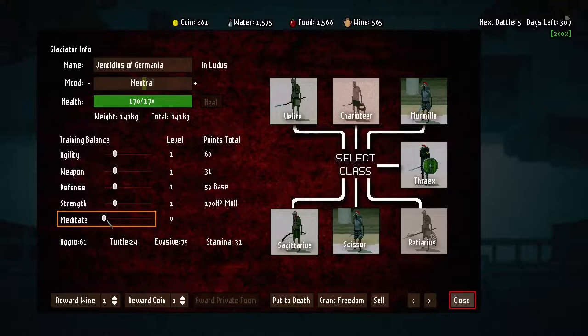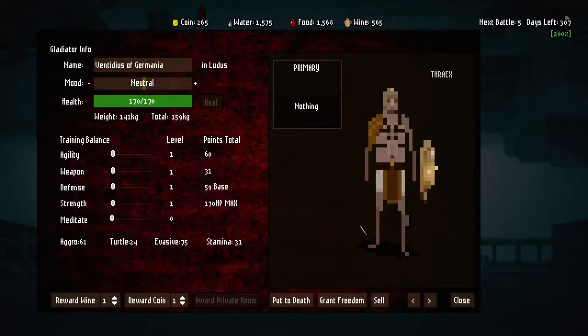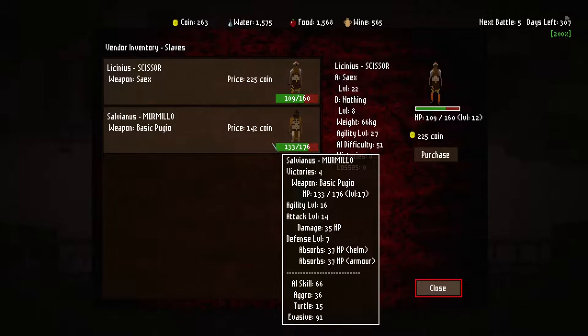Who are you? You are zero - zero AI skill. You are really basic at everything. Are we just gonna make you Brett 3.0? I think we are. Welcome, Brett 3.0 - you get a shield, a something, pants, knee guards, and that's all you get. Let's only train you in defense and strength because you're just gonna have defense and health.